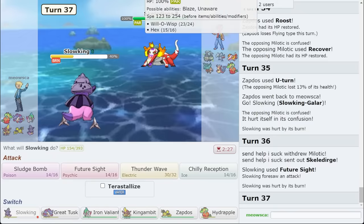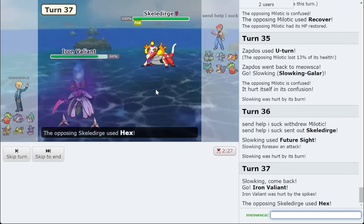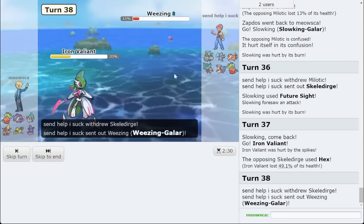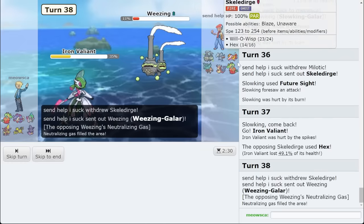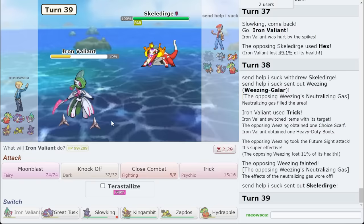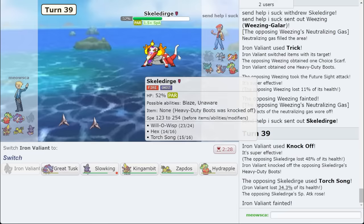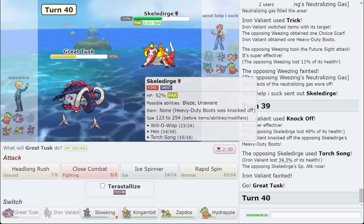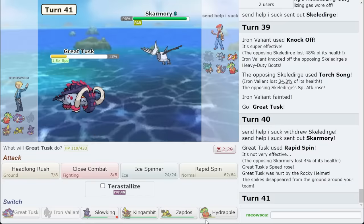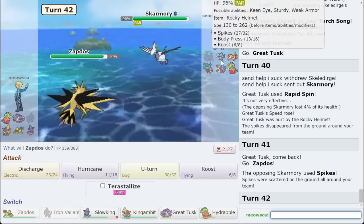Dirge comes out. What I'm going to do is go Iron Valiant on this because it can't kill me in one hit. Then I'm going to Trick to lock somebody into something. I'm okay with giving them boots later too. So this thing is going to die to Future Sight. Not like I really have an item to hit this thing, but I'd rather get as much damage as possible. Now I can go to Great Tusk and spin. They either Tera or they go Skarm. And now I can go Zapdos and just threaten something — they have absolutely no switches to Zapdos.